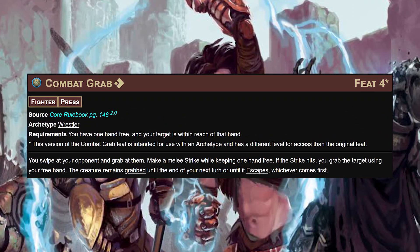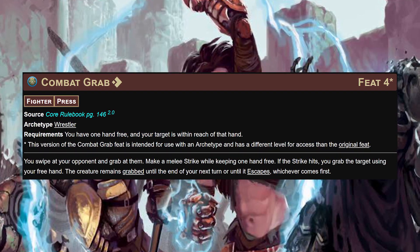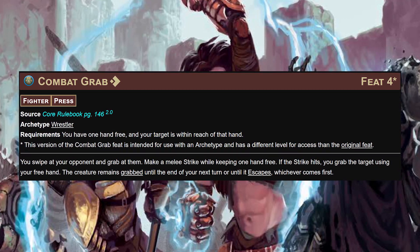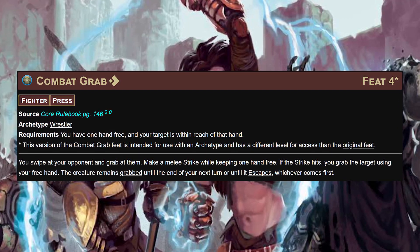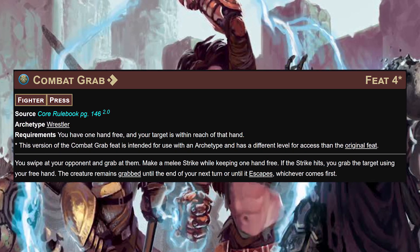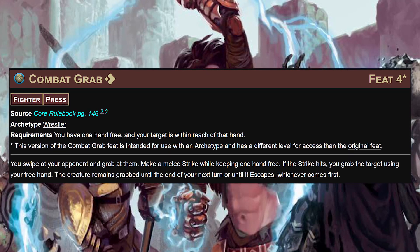We'll take this alongside combat grab - one of my favorite fighter feats. Make a melee strike while keeping one hand free; if the strike hits you grab the target using your free hand. The creature remains grabbed until the end of your next turn or until it escapes. This has the press trait, so you'll have had to attack first, but it essentially functions as an agile athletics check to grab if your first grapple attempt fails.